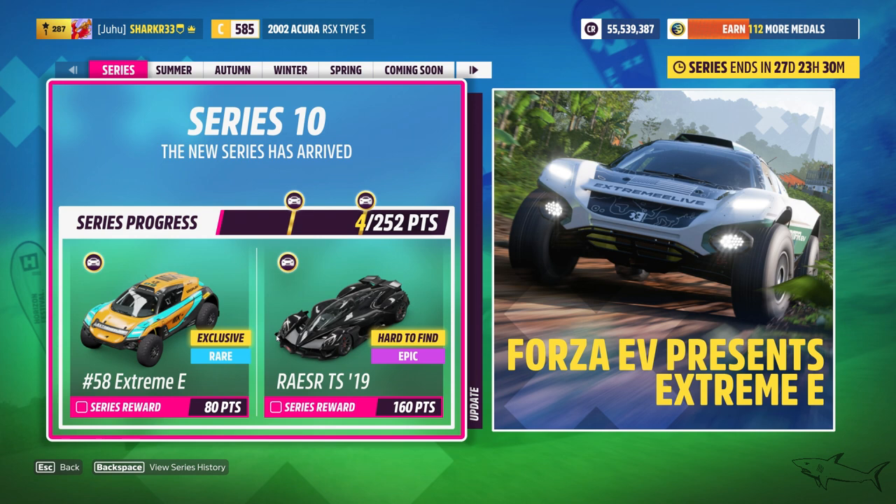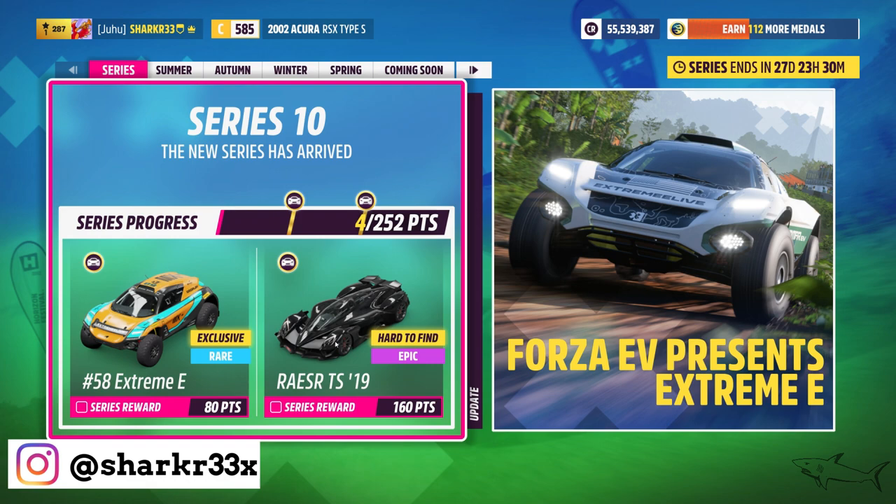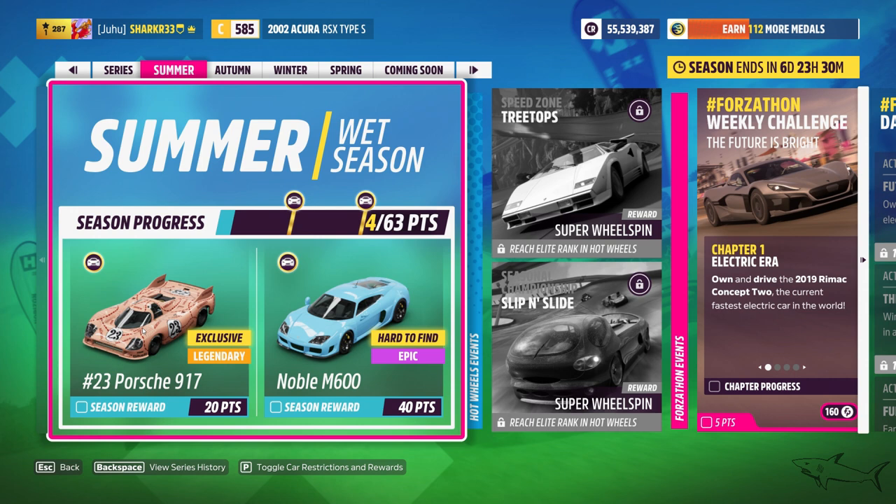This week we can win two different cars: the Extreme E and the Riser TS. But in the summer season we can win the beautiful Porsche 917, which is an exclusive car that looks like a Hot Wheels car. We also have the Noble M600.